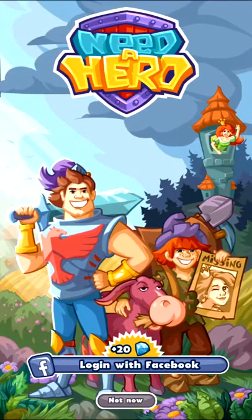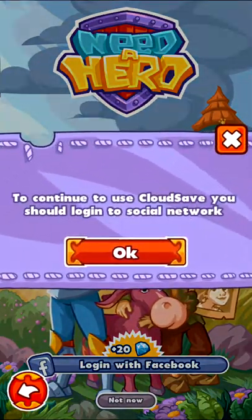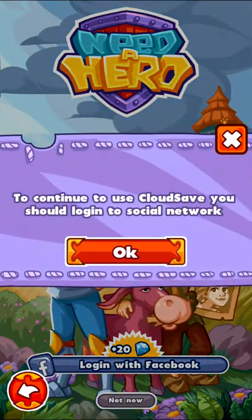Alright, we have Need a Hero. There's a pink donkey on the front, so I have no idea what to expect here. I don't need to log into Facebook for this — just trying it out to see what's going on, and I'll log in if I like it.